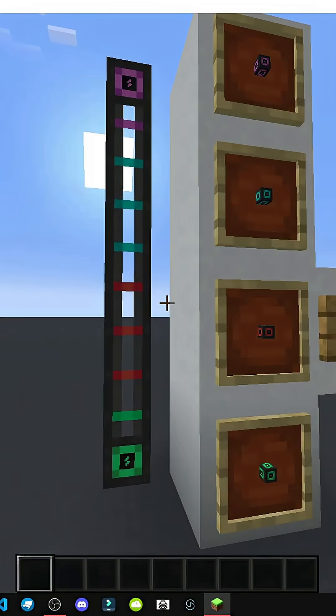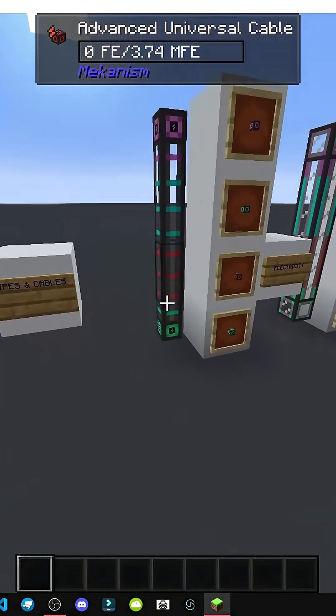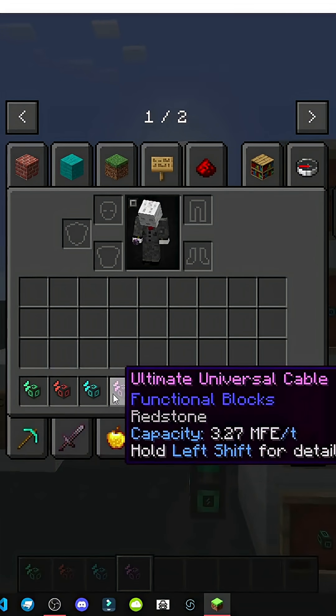How can we transport electricity in this mod? Obviously there are many types of cables, but let's start with those that carry electricity. We have four types for each cable: basic, advanced, universal, and ultimate universal.